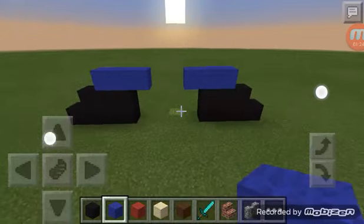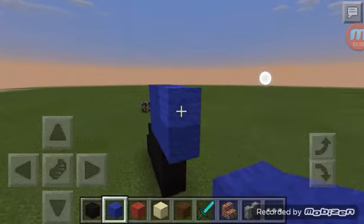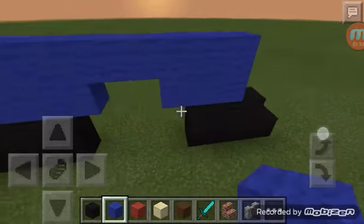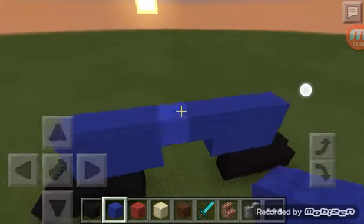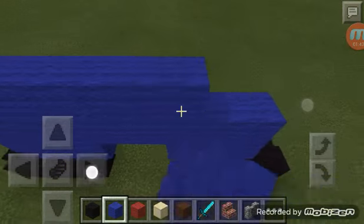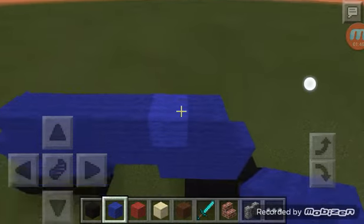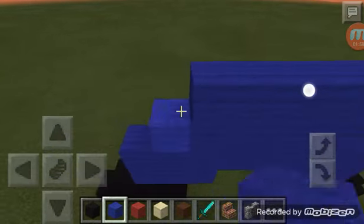Okay so it should be looking like this — there should be a big gap, like a thigh gap. And then you go right here and build up.